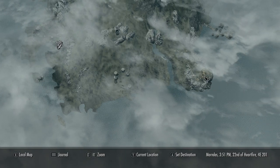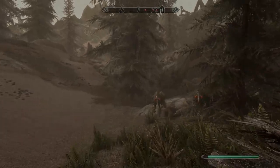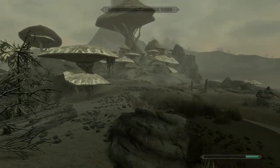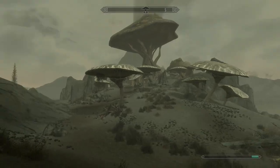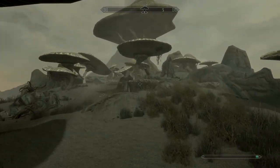You start off on the western side of Solstheim and you'll be going all the way over to the southeast. Apart from a few Nix-Hounds it wasn't too challenging. The staves are modelled after a previous game — I believe Morrowind — so it makes sense you're heading to this location, which also features a returning character from the Morrowind games.